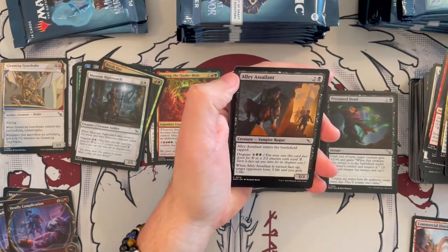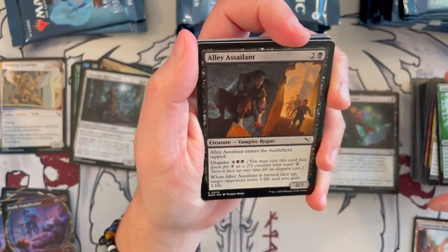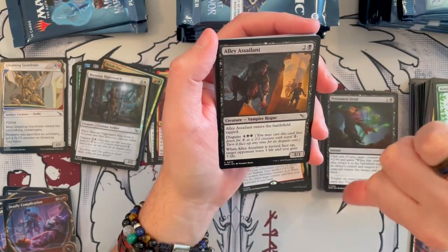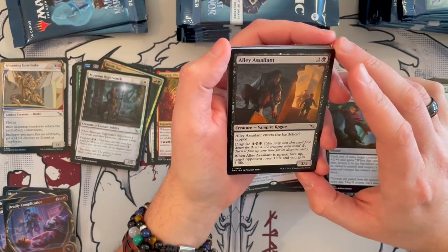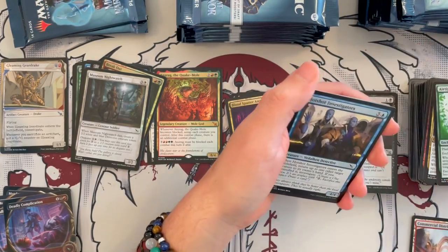This is Airtight Alibi. And then Oily Assailant — that guy looks really creepy. It's a 3/3 that costs 3, but it enters the battlefield tapped. This guy is actually a 4/6. When it's turned face up, target opponent loses 3 life, you get 3 life. There are better cards.